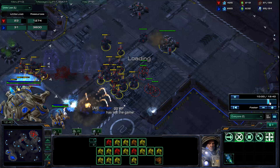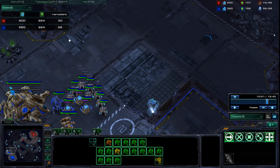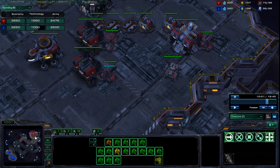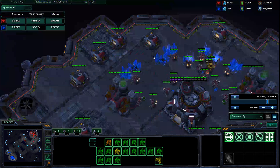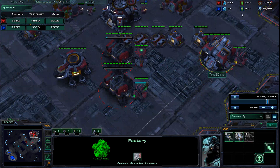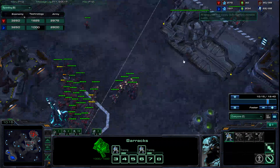At 10 minutes you should have 38 workers — you only have 30. You should have 3500 army value including upgrades and you have 3100. So you missed some workers: you supply blocked some, and that cost you in army size. You also have a bunch of money in the bank. It could have been better, but it was great — it was good enough to win. Very good.